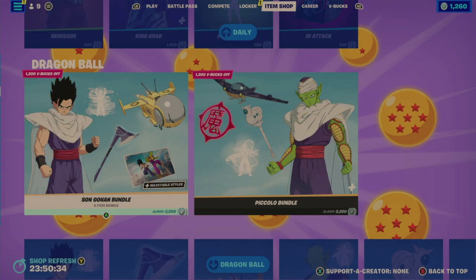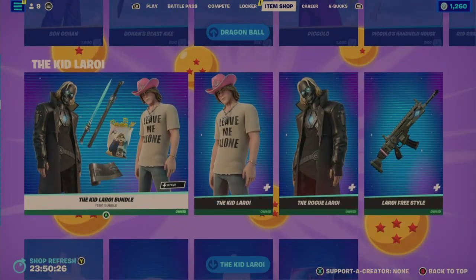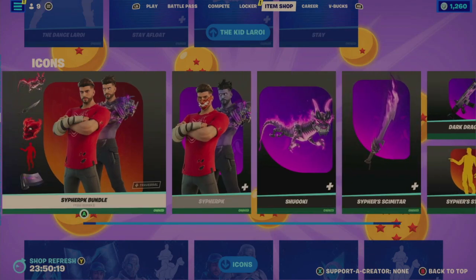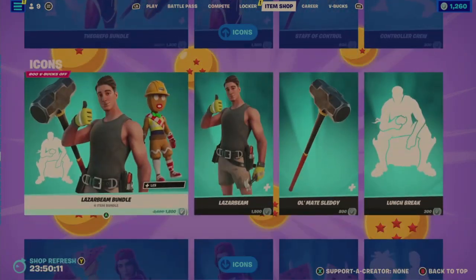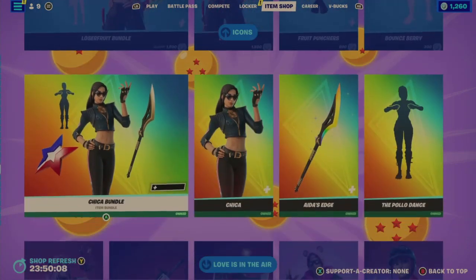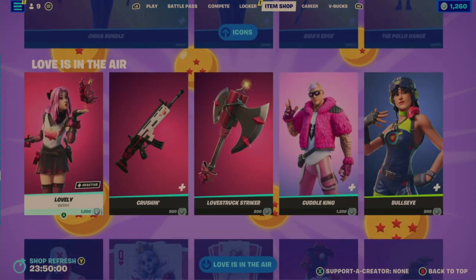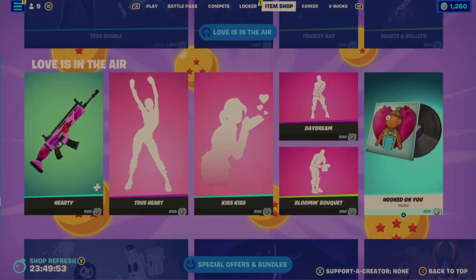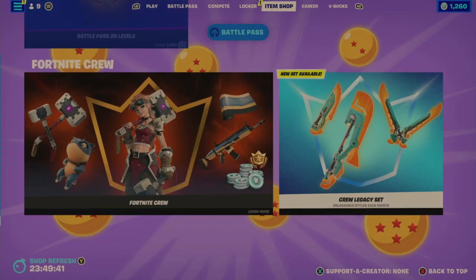We've reached the repeat portion — Dragon Ball bundles and items are still here, the Kid Laroi bundle and items, and the icon series items are also still here. For a further look at those in detail, check out my yesterday's item shop video. Love Is In The Air is also still here. Special offers and bundles — nothing changed or new. Battle Pass, Fortnite Crew sub, and Crew Legacy set are all still present.